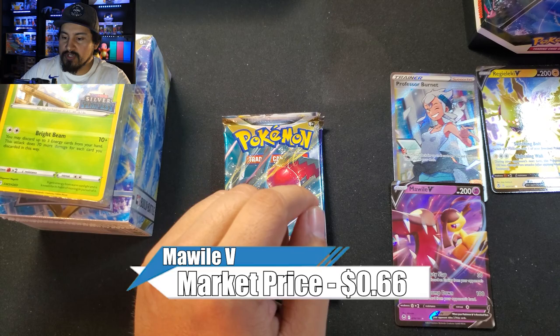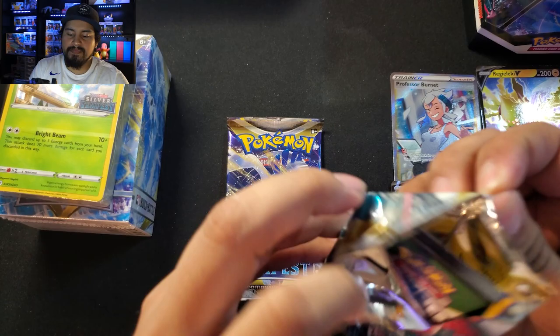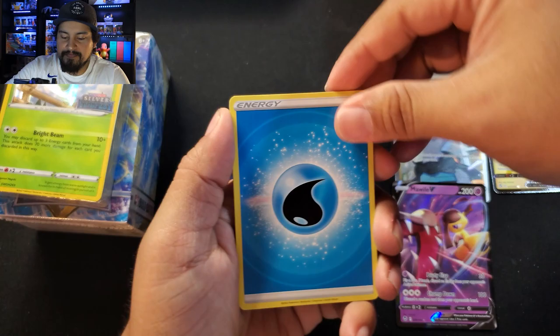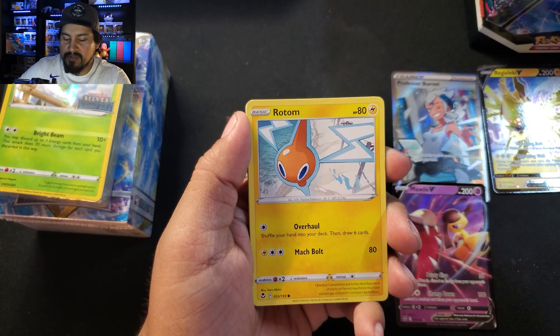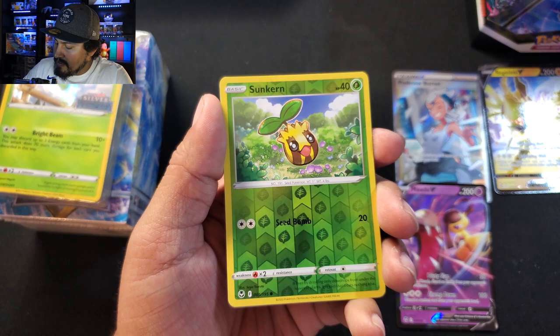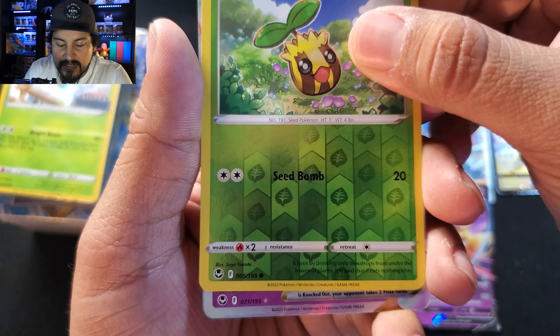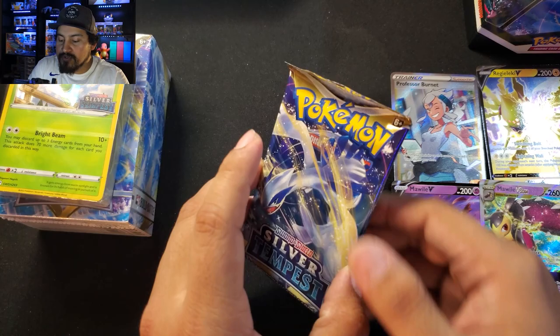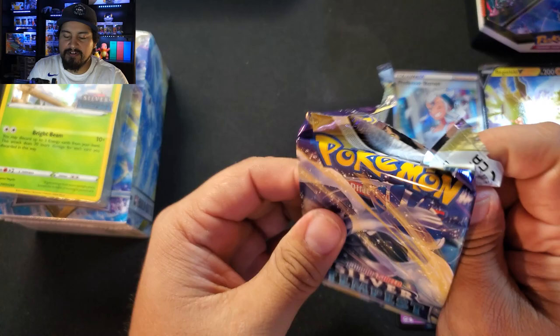So two Ultras, still got six more packs to go. Another Black Border — something very shiny in this one. We got Water Energy, Morpeko, Wailord, Capturing Aroma, Rotom, Buneary, Dreepy, Lamprey, Fletchling. Reverse is a Sunkern. And it's a V-Star of Mawile — number 70. Three Ultras, not terrible, and a Full Art Trainer Gallery. The final one — we got Lugia.